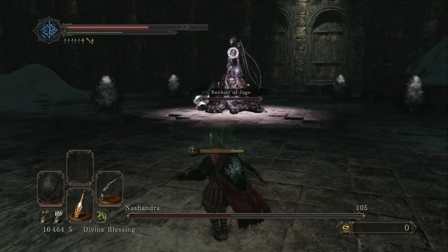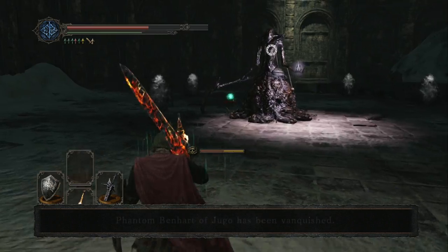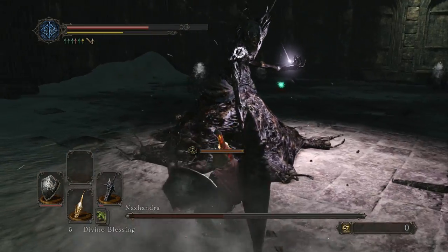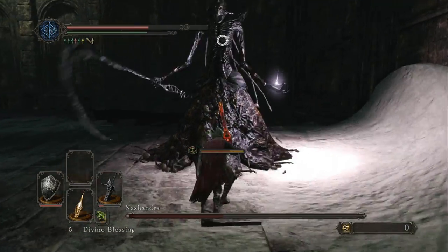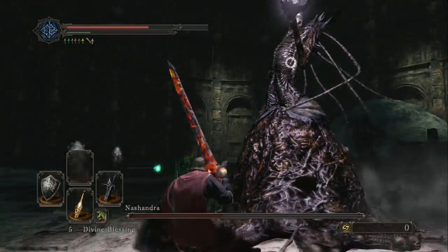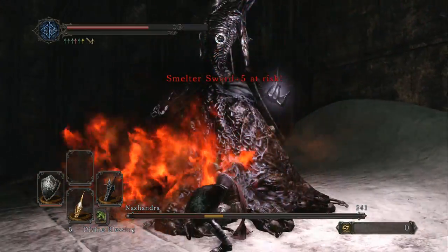She doesn't really move around that much. If you go farther back to try and kite her out of the curse, she will come up to you a little bit. A lot of times she'll also just stand back and cast little magic spells at you — little projectiles that are easy enough to dodge. Her scythe attack is actually really easy to dodge too. But if it does hit you, it'll curse you, which means it's going to continually lower your max HP cap.